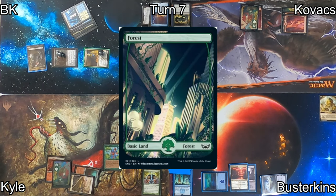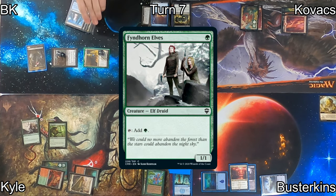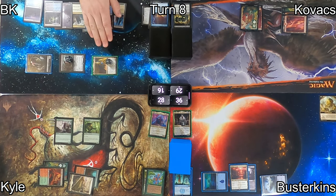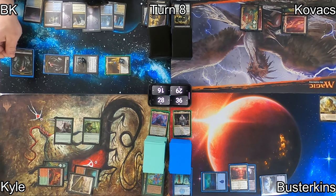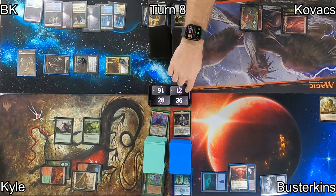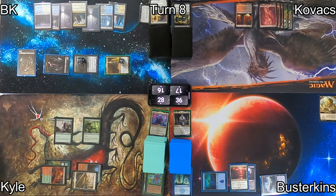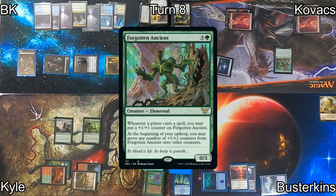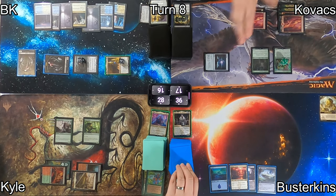Kyle casts Nature's Lore to find a Forest entering untapped, then shortcuts out an Elvish Mystic and Fyndhorn Elves before passing. On my turn, I move right into combat with three creatures, so Raffine will Connive three. I target Raffine herself with the Connive ability and discard two non-land cards and a land, giving her an additional +1/+1 counter. Kovacs drops to 19. On his turn, he drops a Blood Crypt entering untapped — going to 17 life — replays Sol Ring and Forgotten Ancient, then casts Deathcap Cultivator, getting the +1/+1 counter back on his Forgotten Ancient.